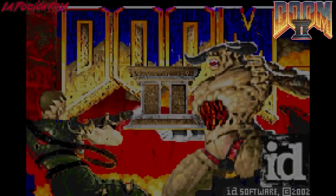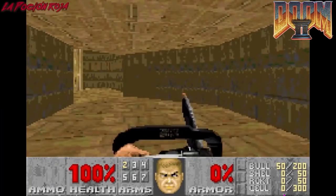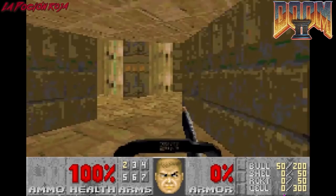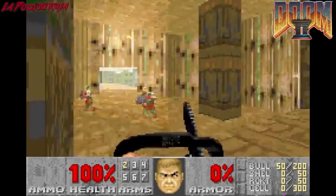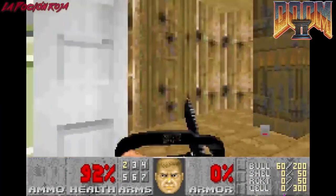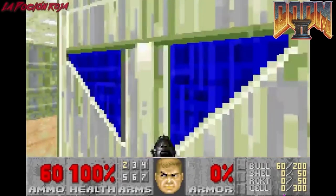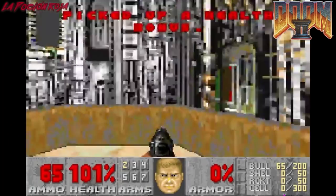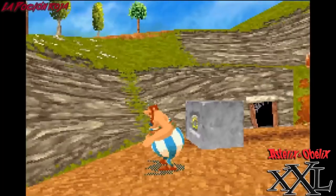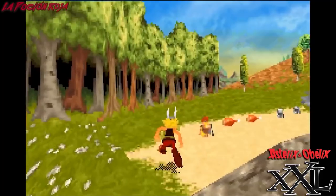Pasemos a los juegos más destacables por su entorno en tres dimensiones. Uno de los que más puede llamar la atención es la conversión de la segunda parte de Doom. Es obvio que no es la mejor versión gráficamente, pero es realmente impresionante ver cómo se consiguió meter con calzador todo lo que supone un Doom 2 en una consola con serias deficiencias para mover entornos en tres dimensiones. Cabe destacar lo suave que se mueve el entorno y el sistema de escalado en los sprites de los enemigos.